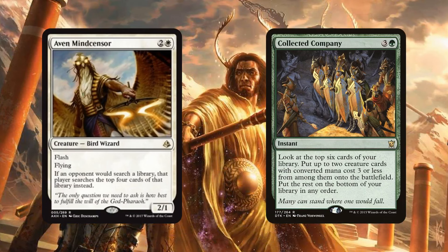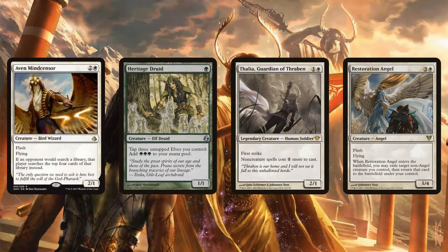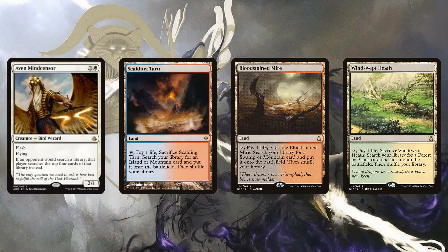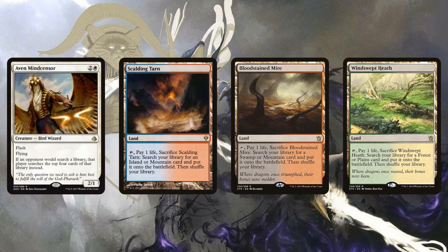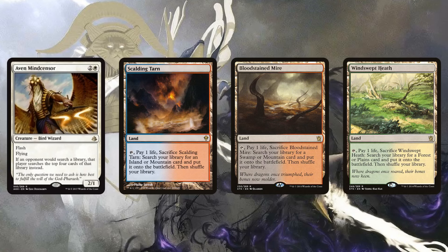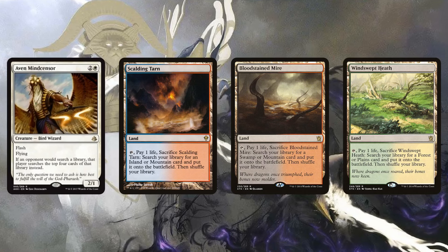In Modern, the most likely home for Aven Mindcensor right now is various Collected Company decks — you can hit Mindcensor off CoCo and it helps disrupt your opponent. It also sees play in Elves out of the sideboard, in Death and Taxes alongside Thalia and other disruptive effects, and in some Blue-White control/blink decks. The big reason so many Modern decks play it is that it makes fetching really hard — when your opponent cracks a fetch, they only get to look at the top four cards instead of their whole deck.